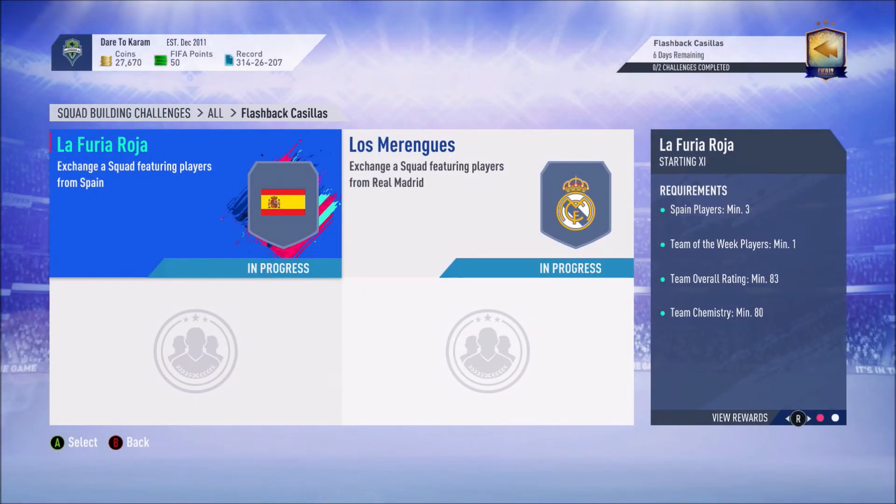That's your first squad. This squad is going to cost you about 23,850 coins and you're going to get a mega pack for that — a 35k pack. You're actually getting more back in packs than you are paying for the cost of the squad.